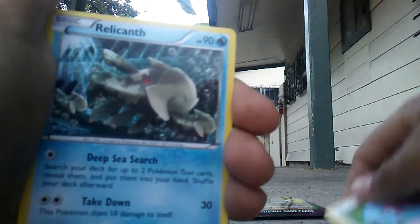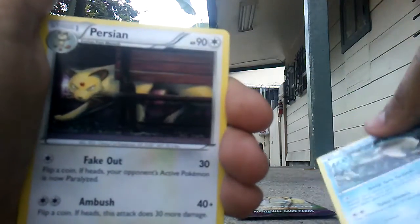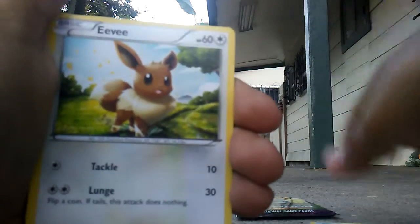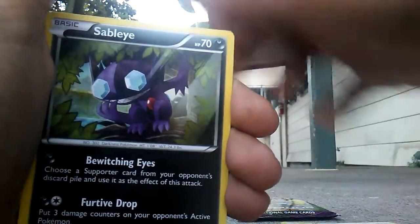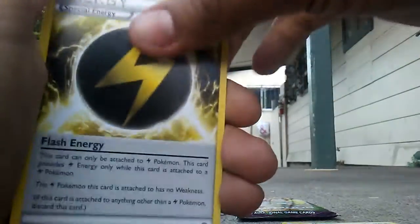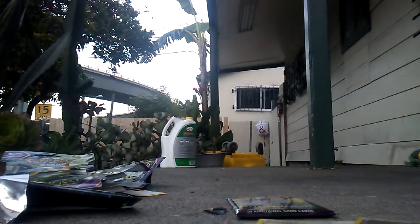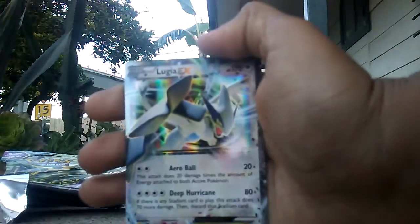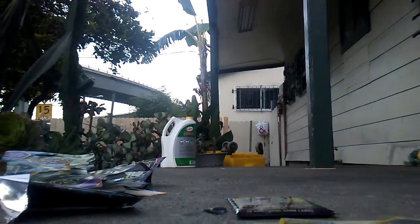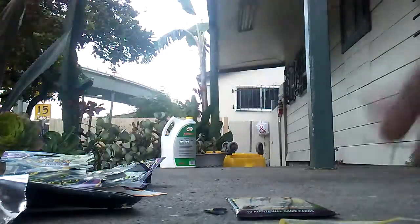A Porygon — very nice. I don't know how to pronounce his name — a Espeon. A Eevee, nice little Eevee. A Nocki helmet — I don't know how to pronounce it. An Energy. A Goomy. And yes — oh my god — a Lugia EX! Let's go! I got an EX!